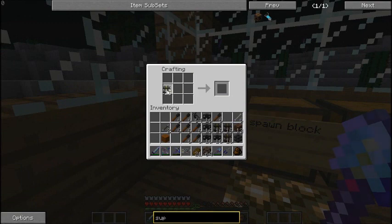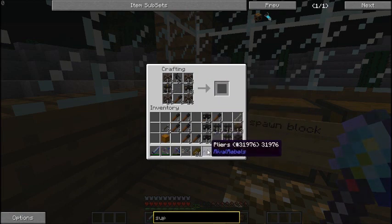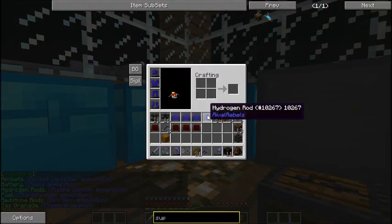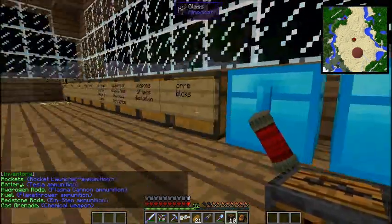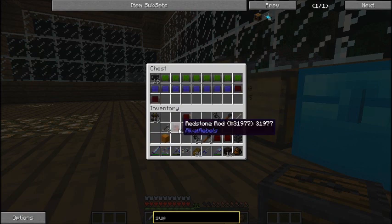I saw something that might also be useful — it's ammunition, which is the bullets I think. Let's see if we can get this right first try. We're getting two for each, it's gonna be great! Redstone rods, hydrogen rods — this is worth it. Let's put our hydrogen in — yes! We've got hydrogen rods. What can we not do with that?